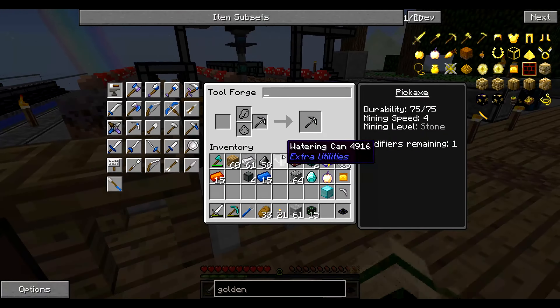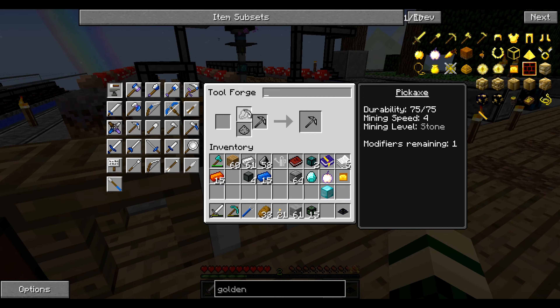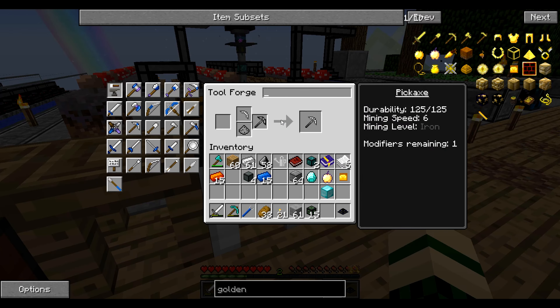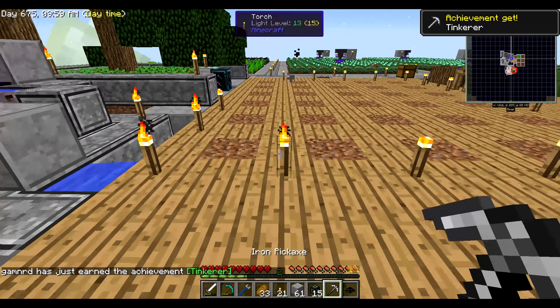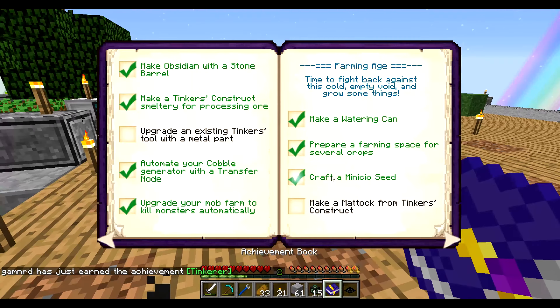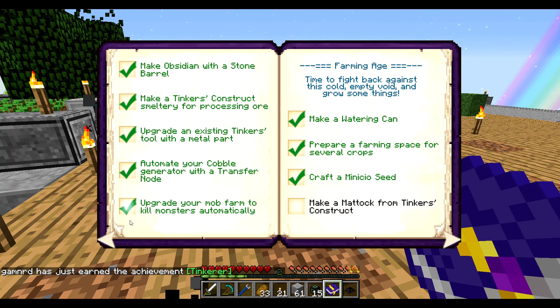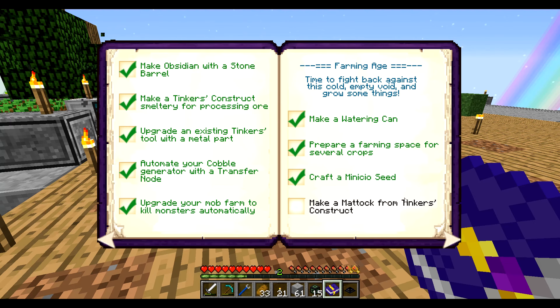Now we take the iron pickaxe head over to the Tool Forge, where we still have the flint pickaxe. We're going to place the iron pickaxe head in there, and now instead of it being a flint pickaxe it is upgraded to an iron pickaxe. That is how you upgrade a tool. This particular one is trash and I'm not keeping it, but that way we can finally check that achievement off — we are out of the stone age!